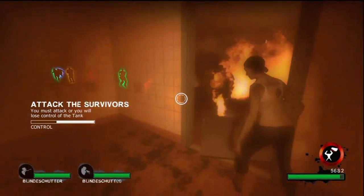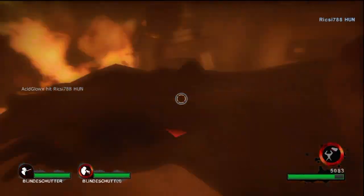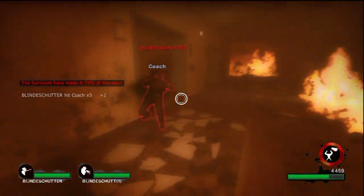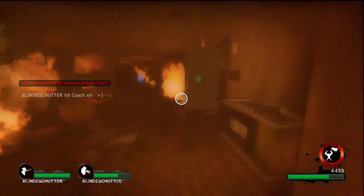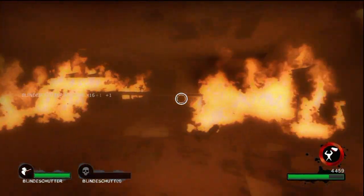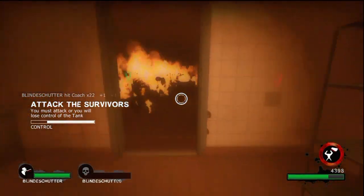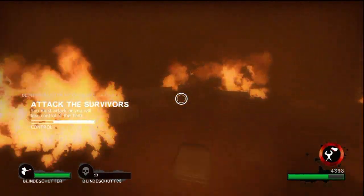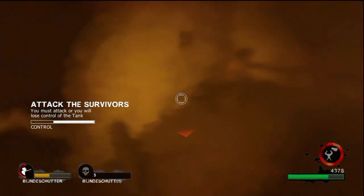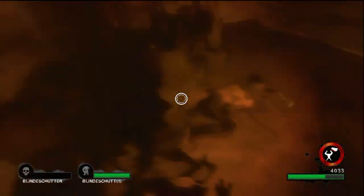I didn't realize something that happened here until after I watched the video. I was attacking this guy, and someone using Nick was actually coming to my left as I entered the room going toward Ellis. When I got to the back I was like, where are the other two characters? How did they get by me? It turns out the Nick player slipped in behind me to my left as I went toward Ellis — I didn't figure that out until I watched the video.